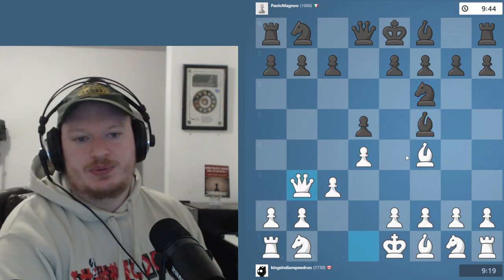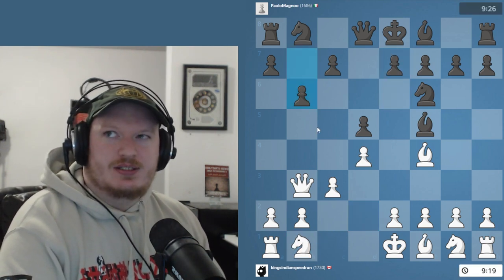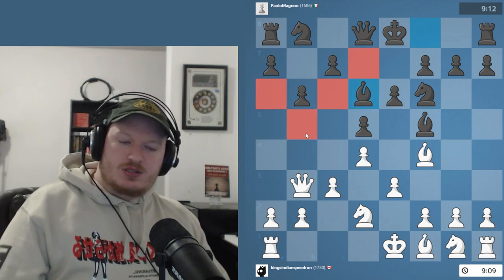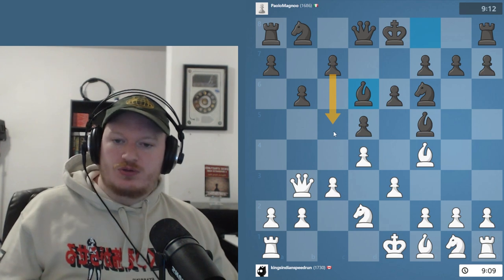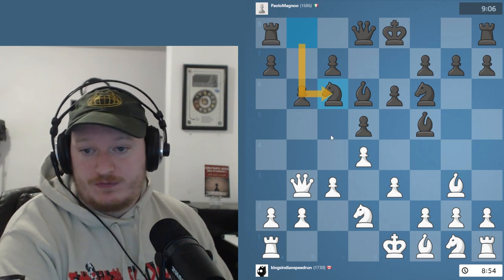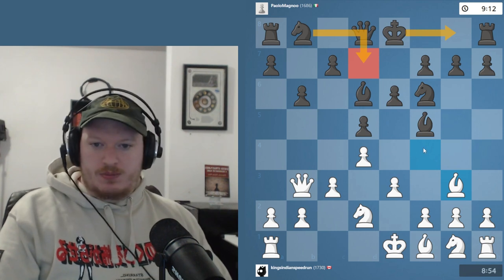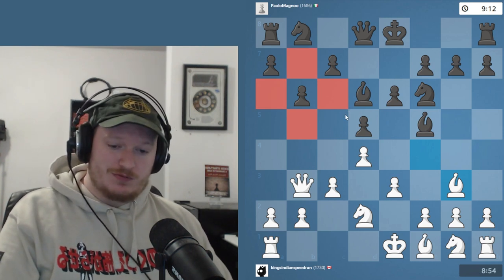Whenever you're playing the London system, one of the big things you're kind of hoping for is moves like b6. I generally find that this is a very bad way to play against the London, mainly because weakening these specific squares — the light squares — could have deadly consequences. You can get away with this if you play for moves like c5 in the future, but it doesn't really seem like they're getting that opportunity. Knight c6 just actually ends up losing by force after bishop to b5, because there's nothing to be done about this pin. However, if they played something like knight bd7 or if they castled first, I think they actually might have been fine. But strategically speaking, this could be a very dangerous thing for them and it's definitely something to watch out for in your own games.